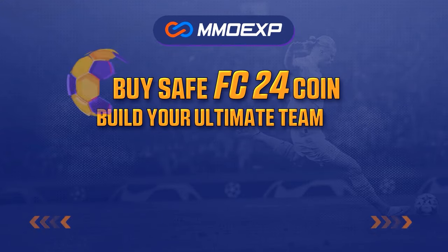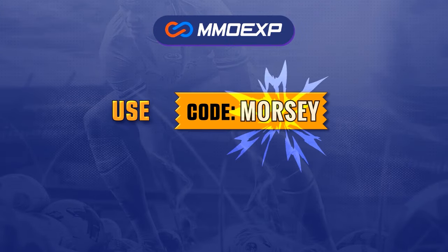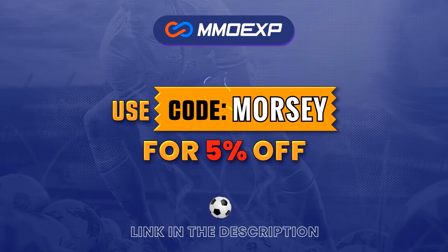For cheap and fast FC24 Ultimate Team Coins, head over to mmoexp.com, link down below, and make sure to use Maiko Morsi at checkout to get yourself 5% off.